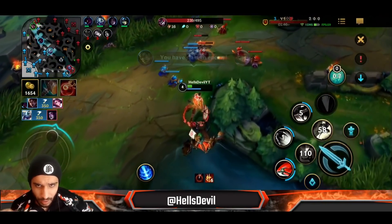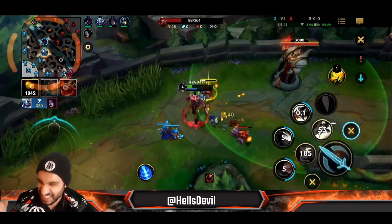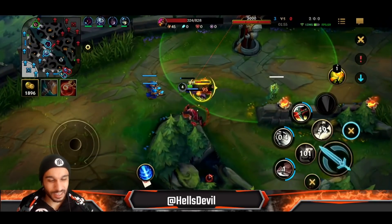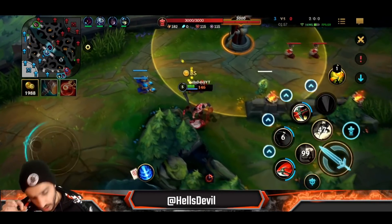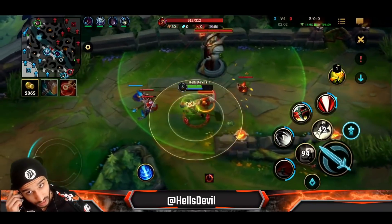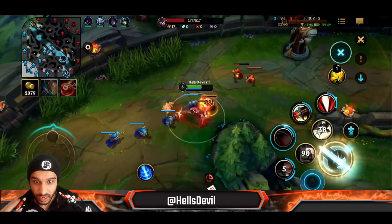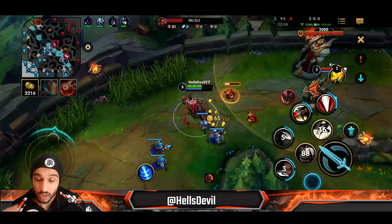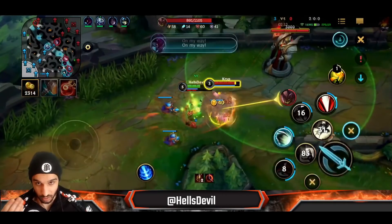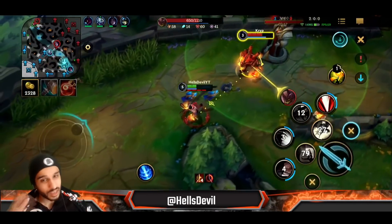With Darius, when Malphite walked into the bush I was waiting. This is very important to do. There are basically two ways to catch an enemy. The first way is to hook the enemy, basic attack, second ability — exactly like that. That's the first way.